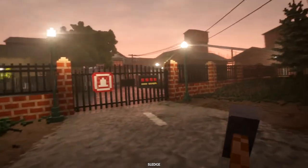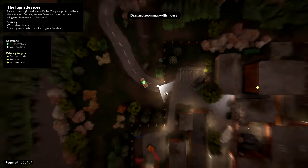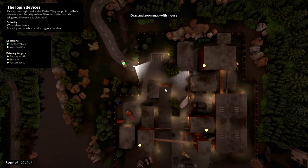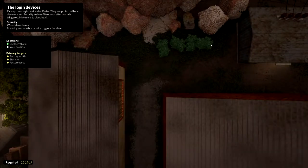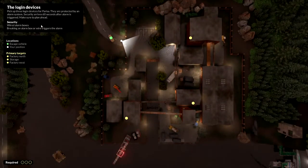I like the wild west music. So obviously we have security now, so we need to have a look at what we're doing and how we're doing this - there's a wall all the way through those trees. We've got three devices. There are wired alarm boxes - breaking an alarm box or wire triggers the alarm. Factory north - perfect. I think we can just walk in still.